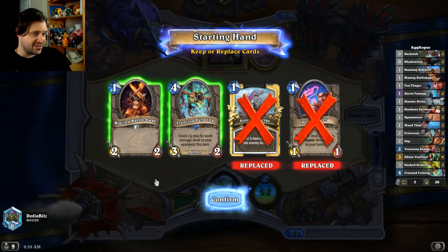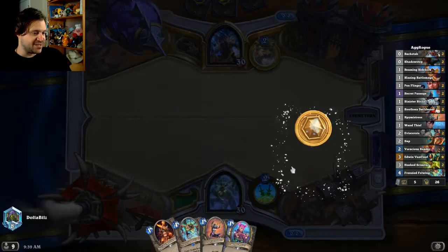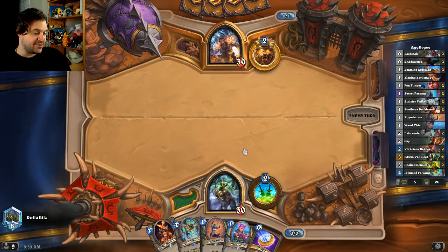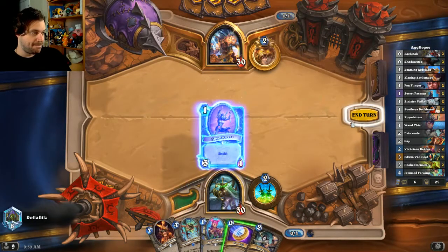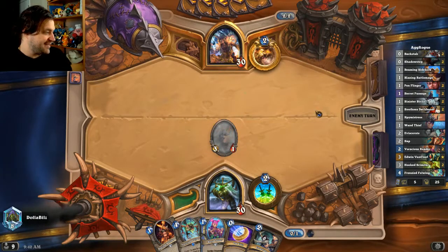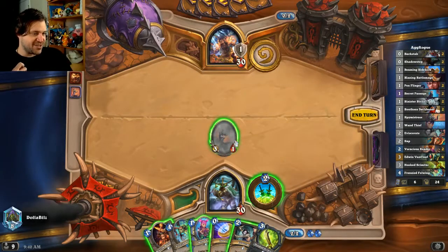Turn two: either we draw something or we dagger and if we dagger, attack blazing battle mage, then frenzied fellwing costs one and we can actually coin it out on turn two. Actually, I think we're gonna spy mistress on one, and then if we spy on one, that means we get to attack with spy mistress, frenzied fellwing, wand thief on two. We are off to the races — yeah you better armor up.